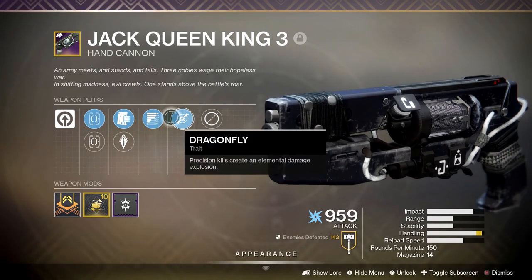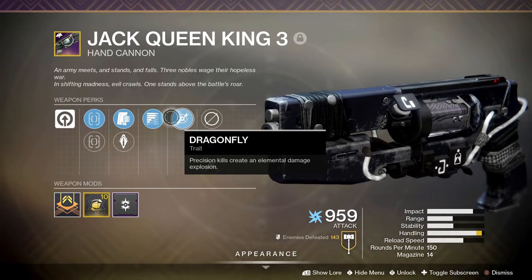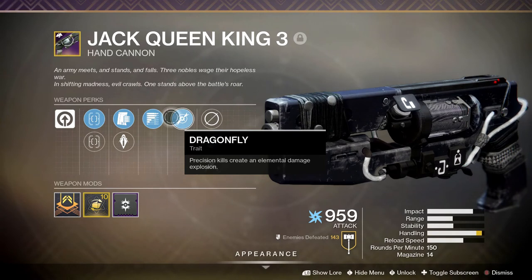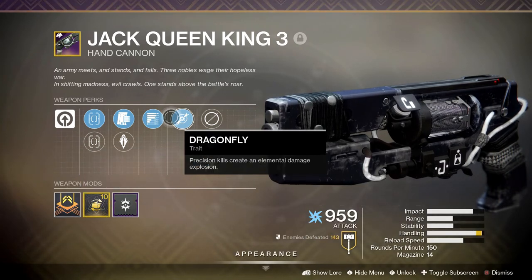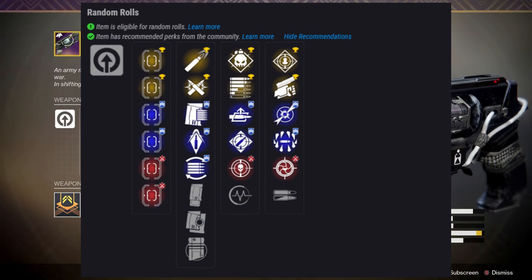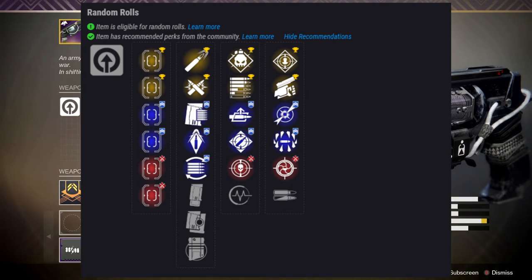Every kill you get brings two bullets back into the magazine. Taking into account that most trash ads are only going to take one or two shots to die, as long as you're always hitting your shots you're basically always going to be at 14 rounds. Not only that, the Dragonfly explosions also proc Subsistence, so you're going to get tons of kills before you even have to reload. I personally think I would prefer Dragonfly over Rampage and over Swashbuckler for PvE — it's just too good, and its chemistry with Subsistence is ridiculous. Please get your hands on one with Subsistence and Dragonfly if possible.